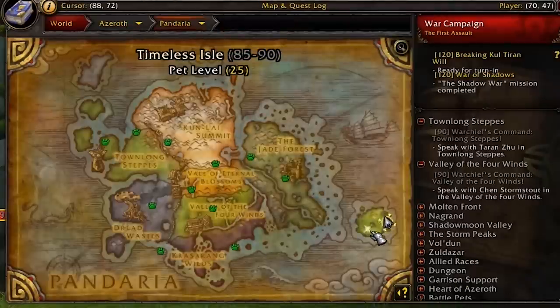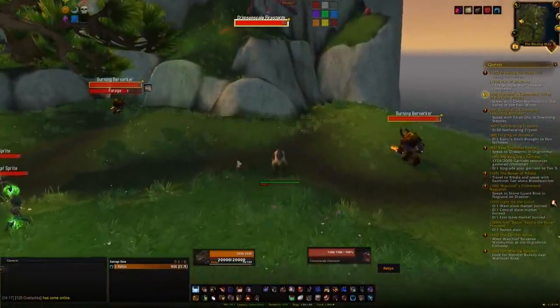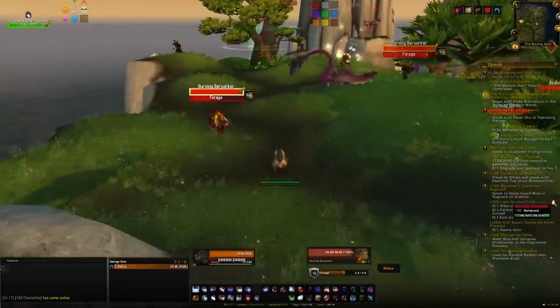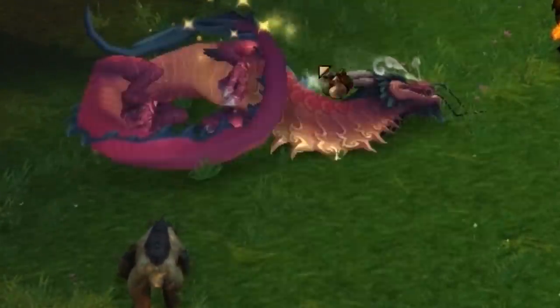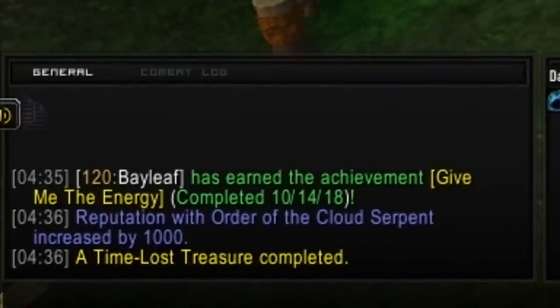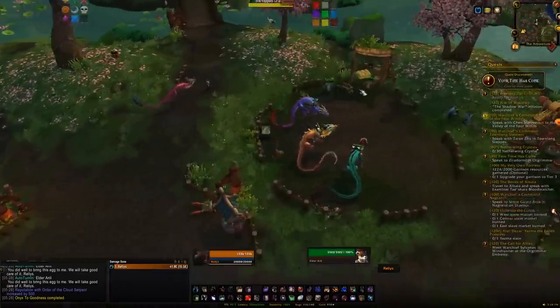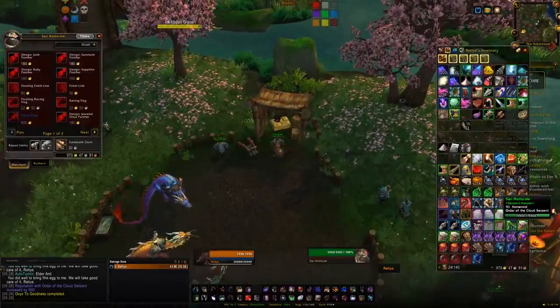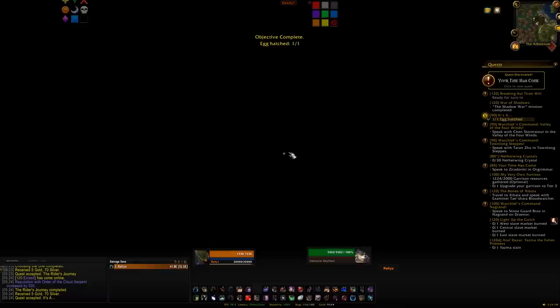Alternatively, head over to the Timeless Isle — which we'll talk about in more detail soon. There's a section called the Blazing Way where you'll find mobs called the Crimson Scale Firestorms. Killing those gives about a 10% chance of getting a Quivering Firestorm Egg. This is a BoA item, so you could farm it on a less populated realm. Sending it back to Elder Anli gives you 1,000 reputation — better than Onyx Eggs but harder to come by. Also, at revered you can purchase the item that gives double reputation up to exalted.